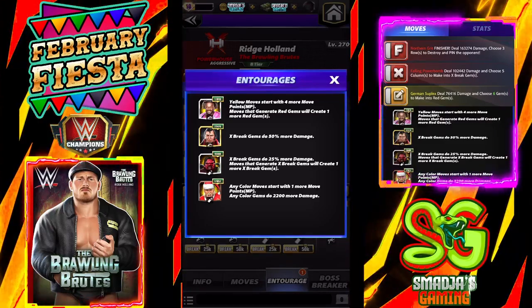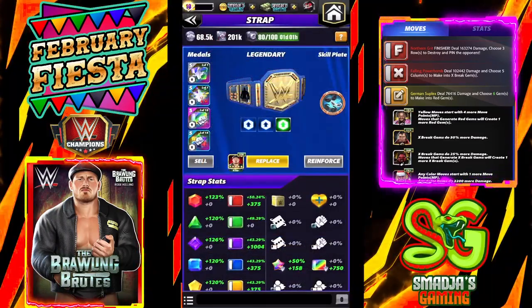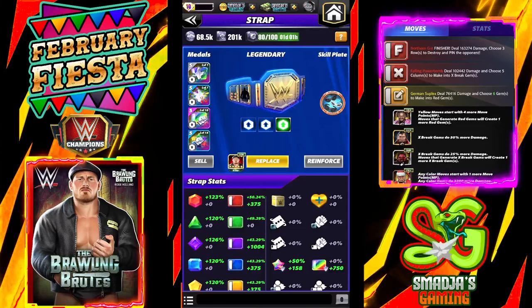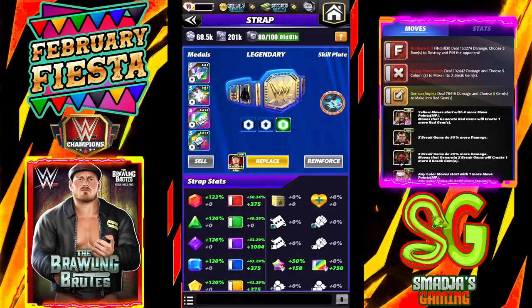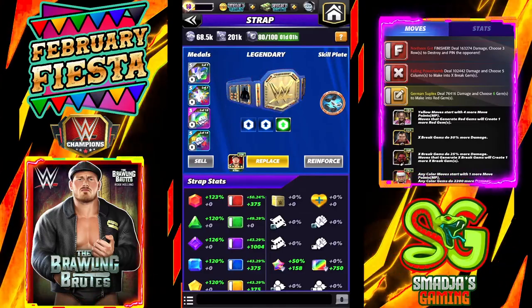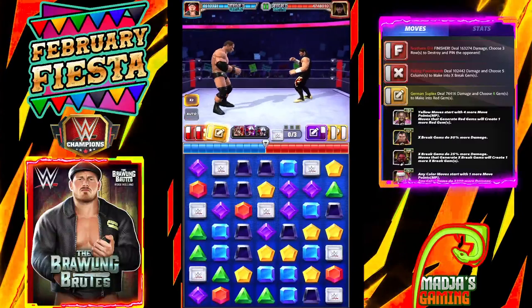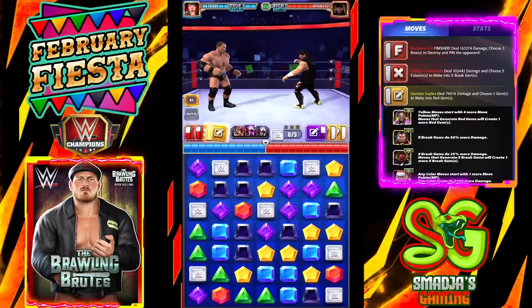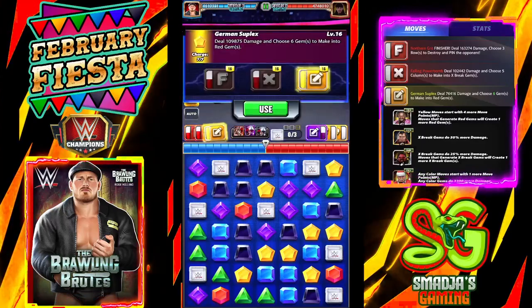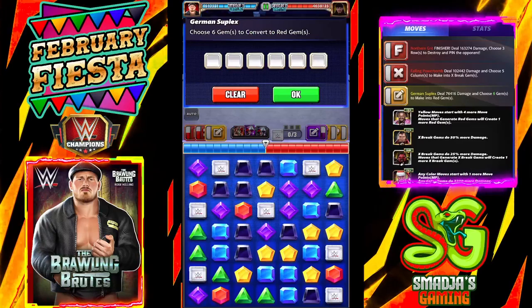Quick look at the strap on Mr. Ridge Holland — we have Double Fury 2 and the skill plate I have is the Cheap Shot. I'm ready here. The German Suplex is ready to hit, so let's hit it.